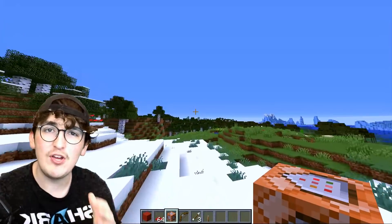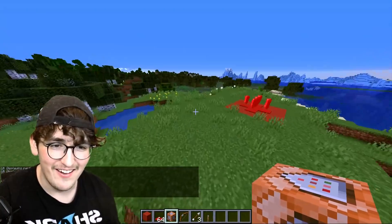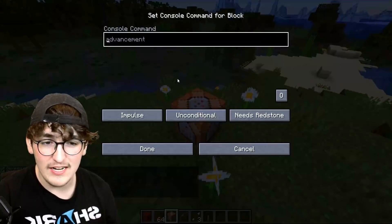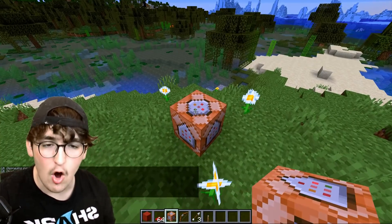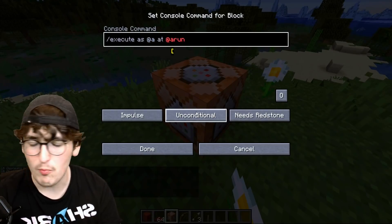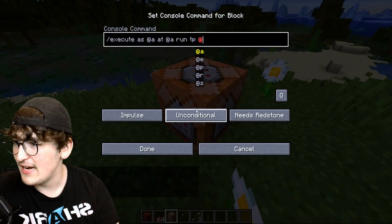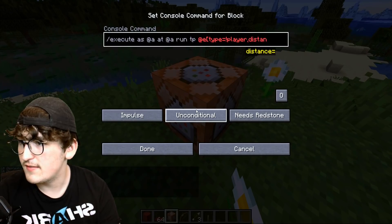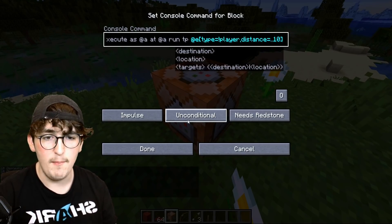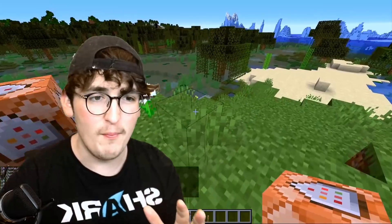Star Wars is a great novel. Wouldn't it be really cool if you could actually have the force and move things such as this cow? Well, check it out everybody — you actually can. We're going to need another command block. The command is: execute as at A, at, at A run TP at E, player distance 10. Now this random command is apparently supposed to give us the force field in Minecraft. Let's see if this actually works.